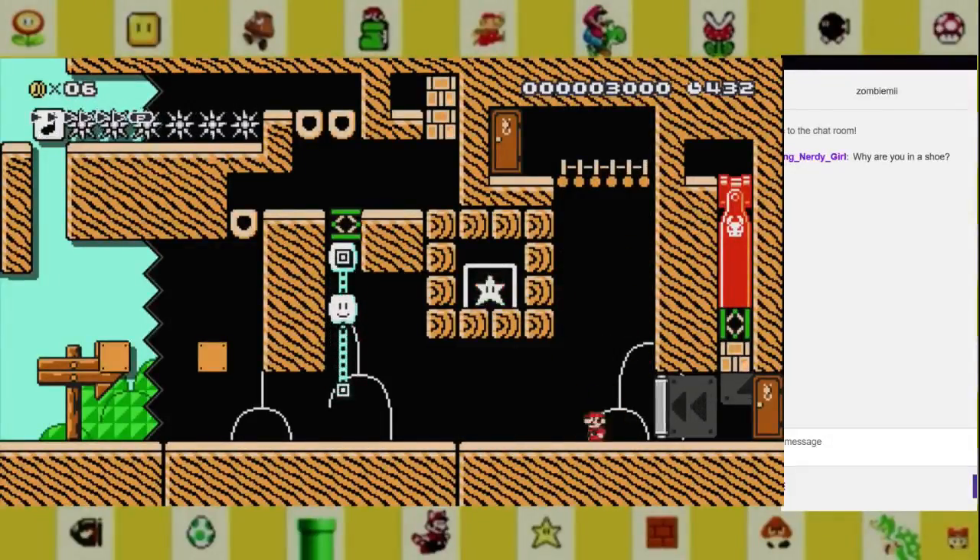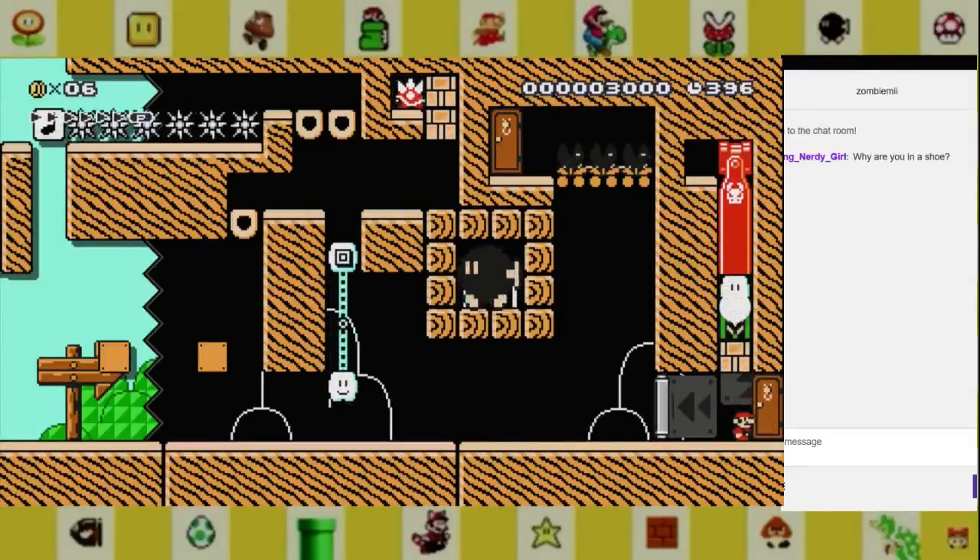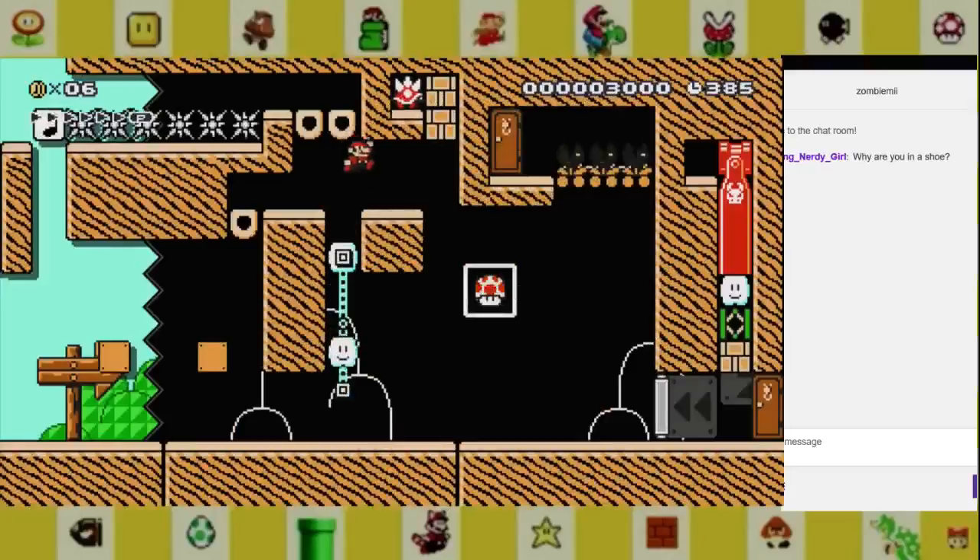That does all that, but then the next question is how do I get up there? Aha, there we go — how's that? Aha! I like it, very genius puzzle.